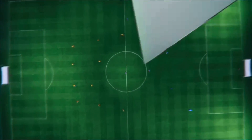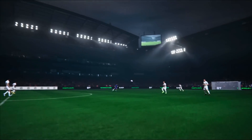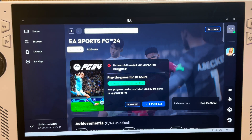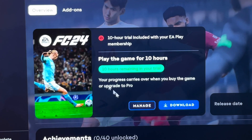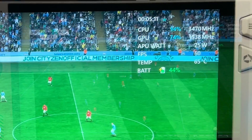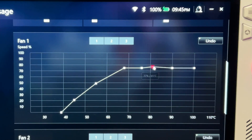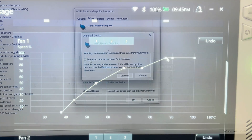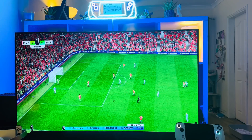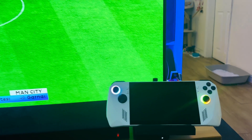EA Sports FC24 is now available for consoles, PC, and the ROG Ally. All Game Pass Ultimate users get a full 10-hour free trial to test it out. This is a guide to get the game running at a rock solid 60 frames per second using a custom 18 watt profile, the best fan curve so the Ally doesn't run too hot, a fix for the loading screen issue, some first impressions, and a look at a dock for the Ally that's perfect for playing FC24 on a TV against friends.